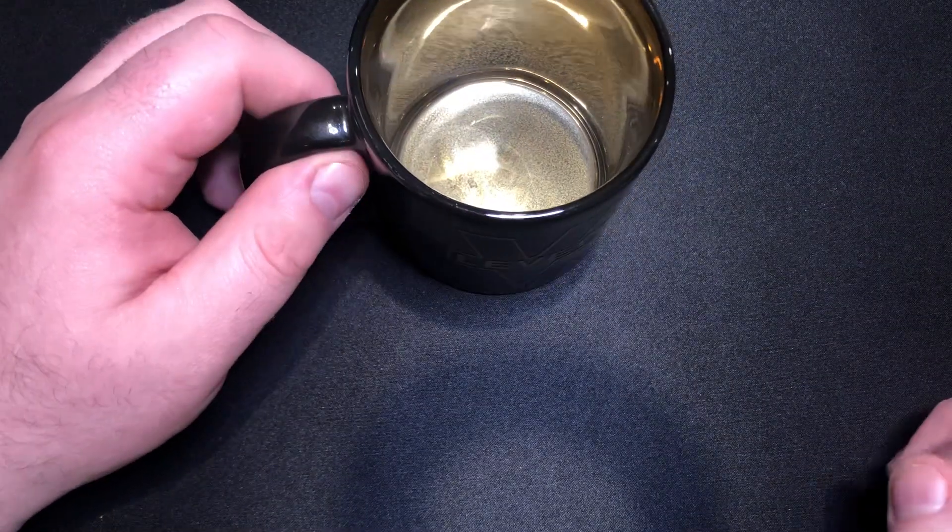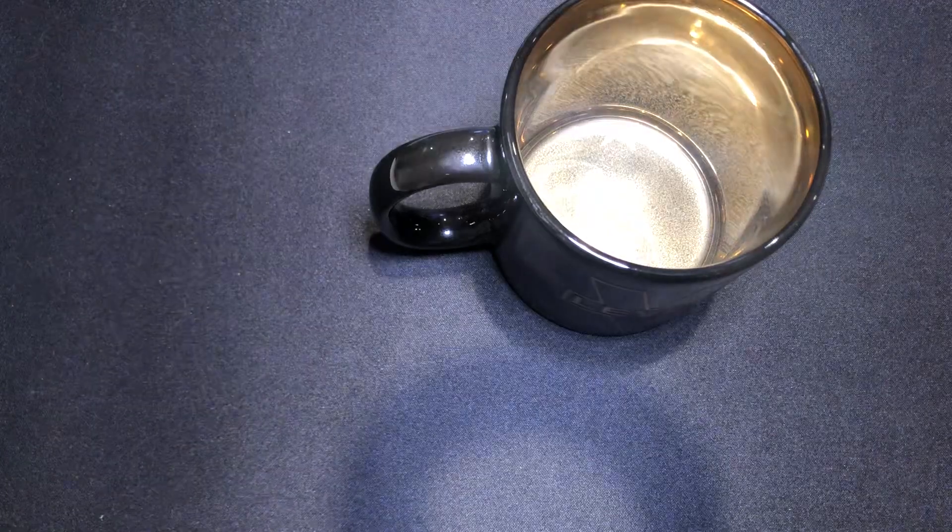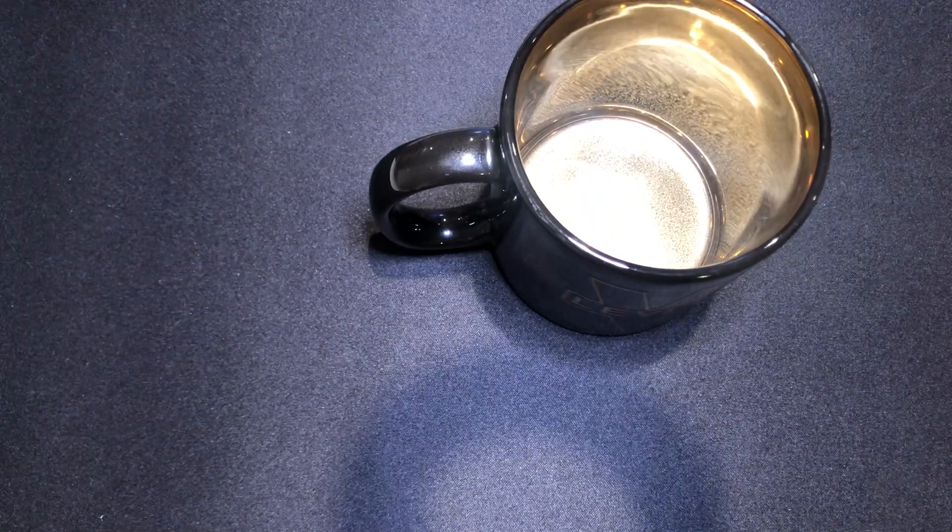Now we'll do a little bit of a science experiment. This could go horribly wrong, or it might work. So it is a heat changing mug. I've got a kettle. I'm going to chuck some hot boiling liquid into here. Hopefully it doesn't explode. There we go — I put some hot boiling water in there. I'll leave it off to the side. Hopefully it starts to show in a sec.